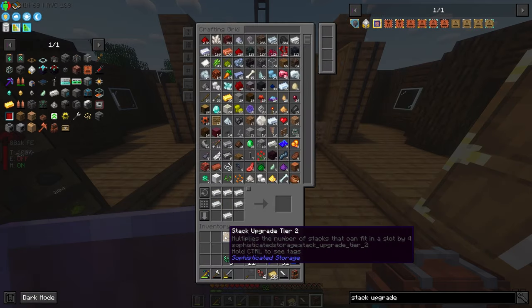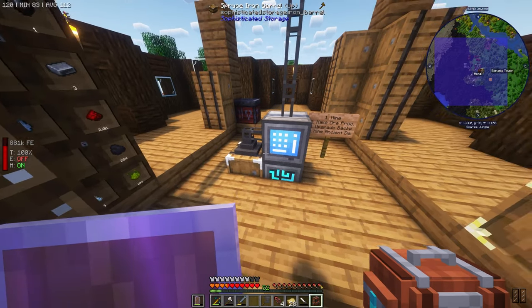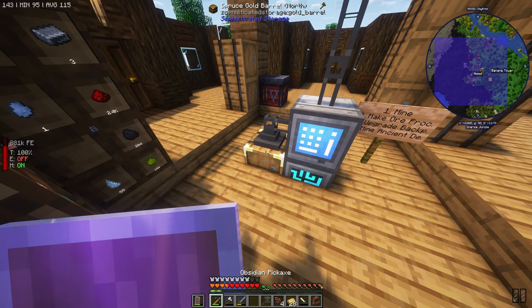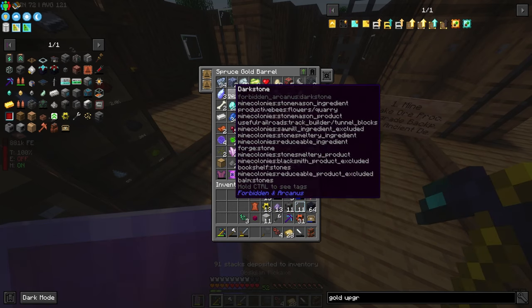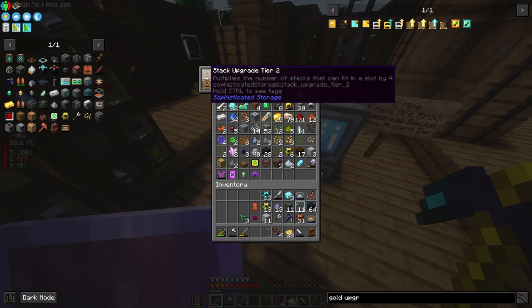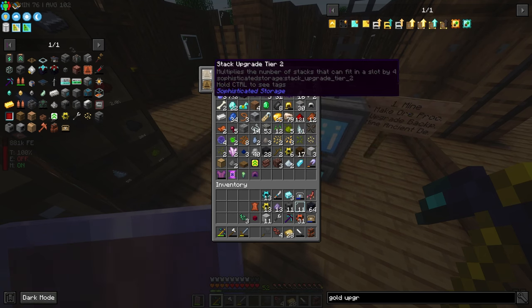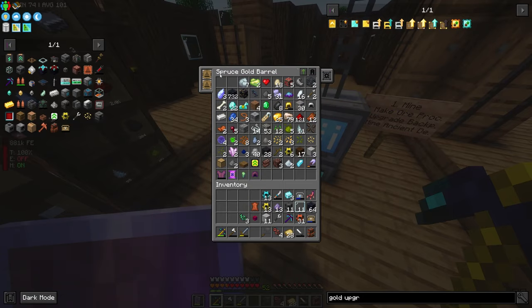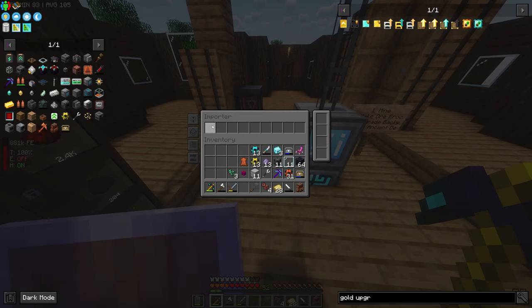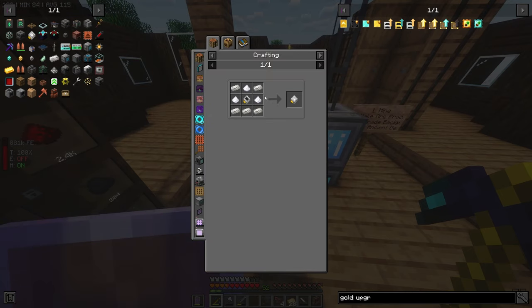What's really nice about these stack upgrades is that they stack on top of each other. You need a higher level barrel each time you want to add another upgrade. I'm going to upgrade this one to gold so we can put two stack upgrades in and it should hold a bunch of items in one slot. These upgrades multiplicatively stack — four times four — so 16 stacks can fit into one block. Now this importer is going to be very slow so we really want to make a stack upgrade and some speed upgrades for it.